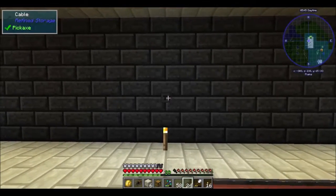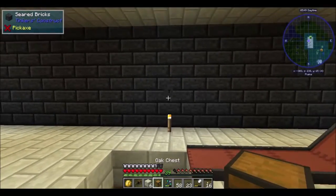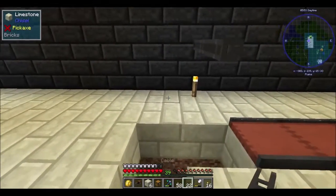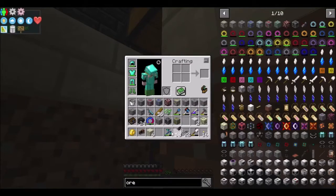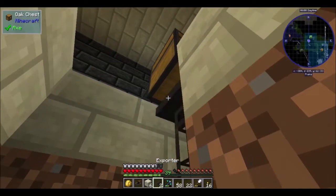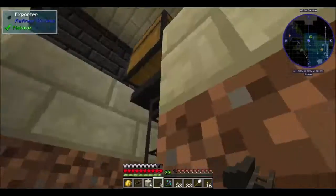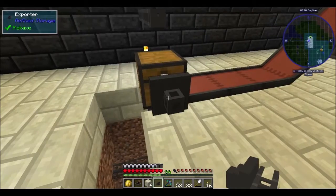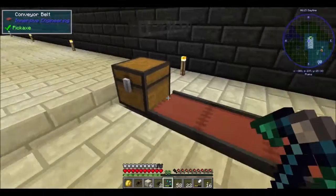All right, let's see if we can do it this way. I think one, two... put the chest down here, put one exporter on the bottom, and let's just go like that. Now it should be — oops — yeah, there we go. Now trying to remember conveyors.